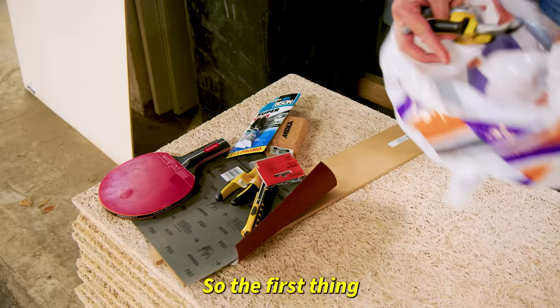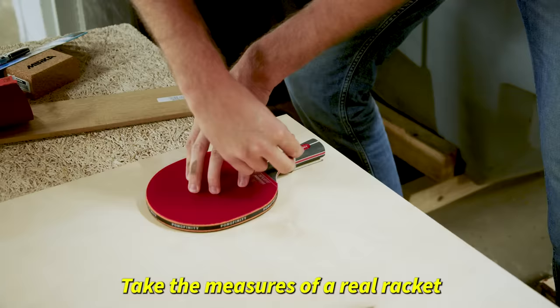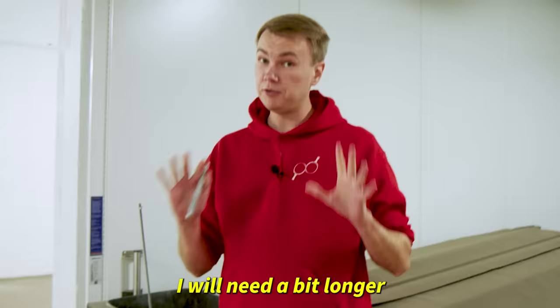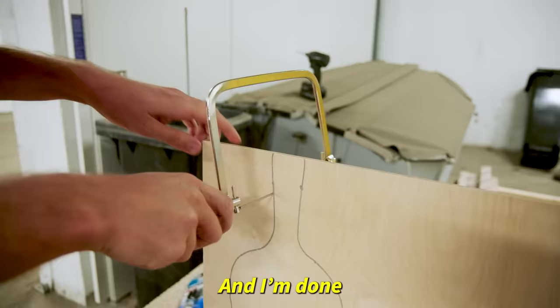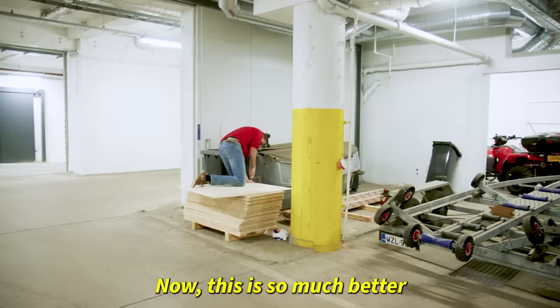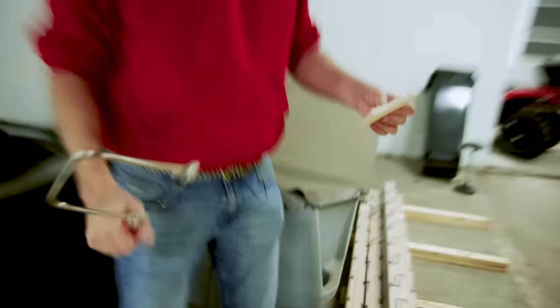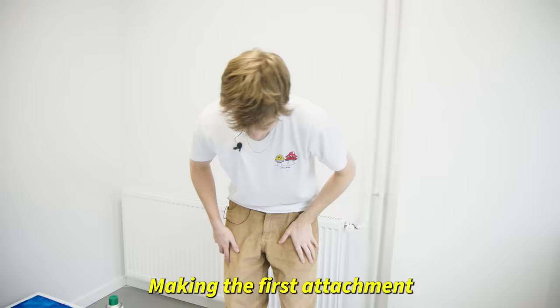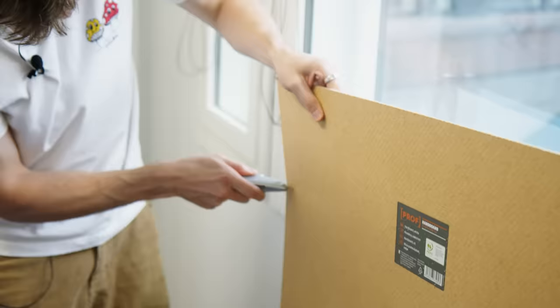Welcome to Emil's Corner. First thing, I'm gonna take the veneer and take the measures of a real racket just to get the right size. I will need this part a bit longer. We just need to start cutting it. I expected it to be faster. And I'm done myself. This is so much better. The first piece is off. Making the first attachment — this is gonna take a while. I've done half a centimeter.